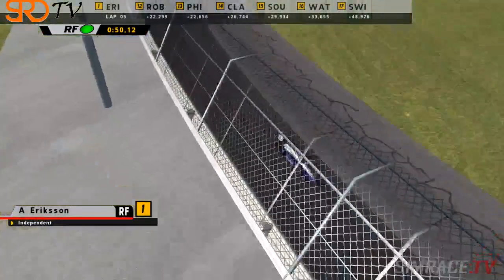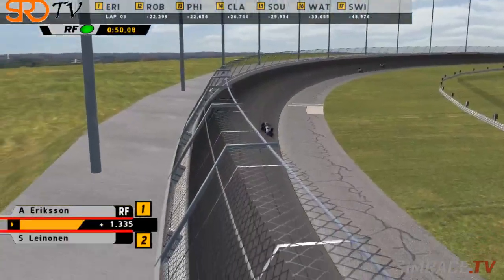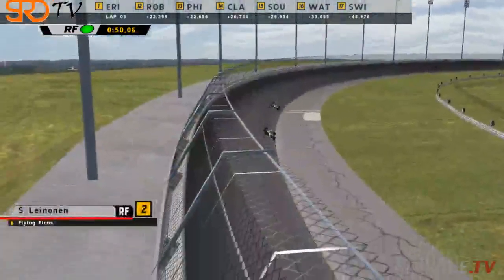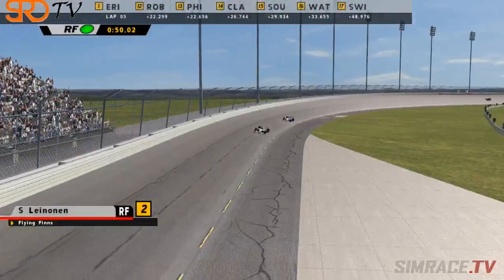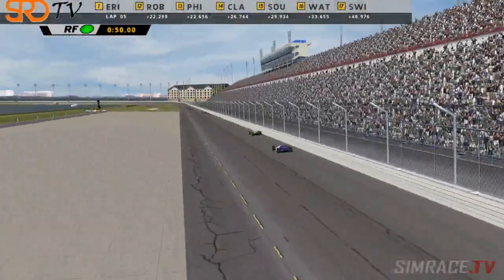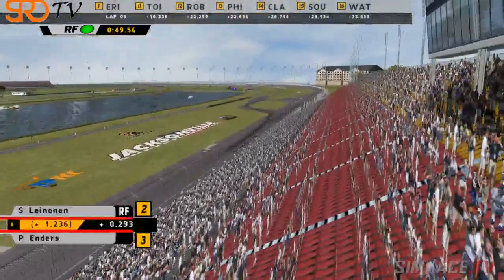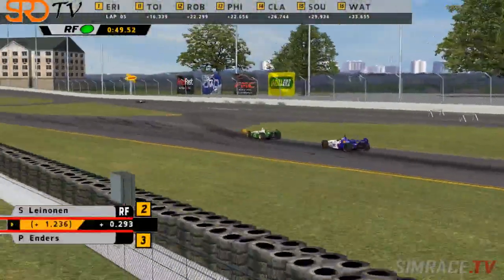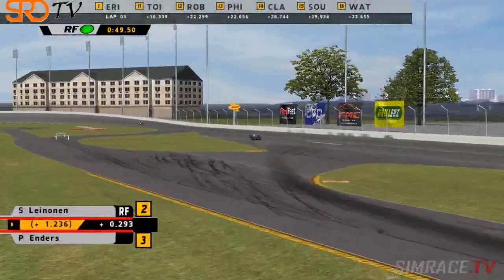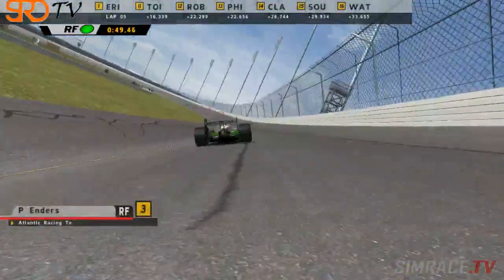We're 10 minutes into this hour-long race and Ericsson is still your leader, followed by Leoninen — the exact gap is 1.3 seconds. Ericsson is trying to leave his own. He's got to drive lap after lap cleanly. But Leoninen is gaining, and right now he's trying to hold off Enders, and that could be affecting Leoninen's pace — he's more focused on defending as opposed to catching the leader out front.